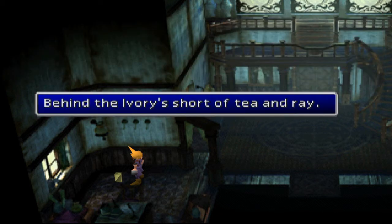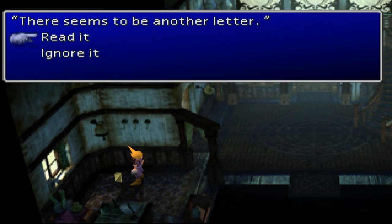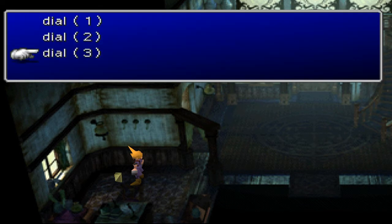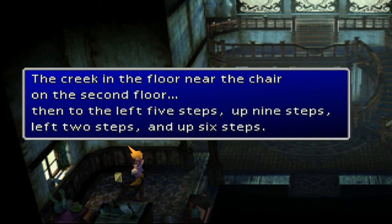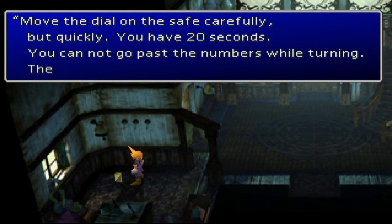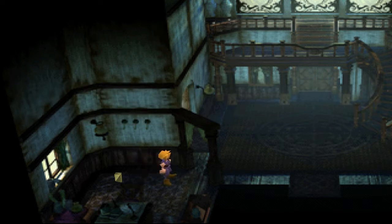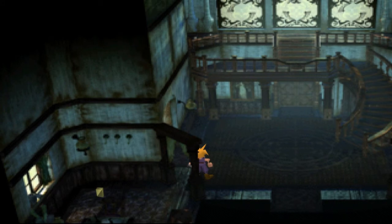Dial two: 'Behind the ivories, short of tea and ray.' Now that's kind of a difficult one, but I think I know where it means. And number three - there are actually four though. 'Creak in the floor near the chair on the second floor, then to the left five steps, up nine steps, left two steps, and up six steps.' What a load of bollocks. Well I know where that is roughly anyway. And the final one: 'Select the invisible option.' Invisible ink. So that's right 97 - that is the last one you want to input. I could just go straight to the safe and input the combination because I know what it is.